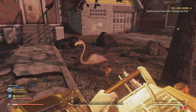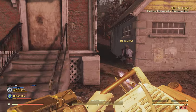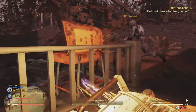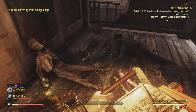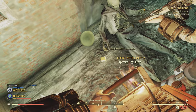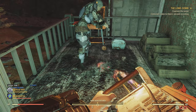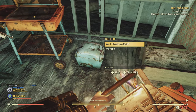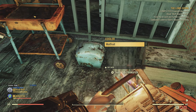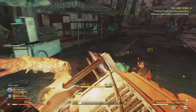The flamingo house is right here - go around back. You'll notice there are some dead bodies back here and a holotape you have to pick up. Also in this lunch box, pick up Wolf's check-in 64, which will progress the mission further.